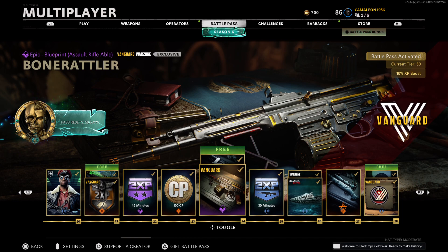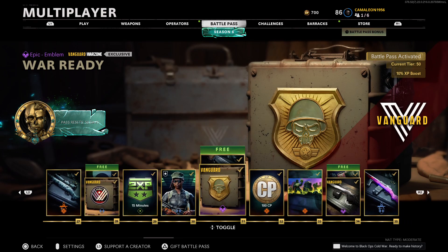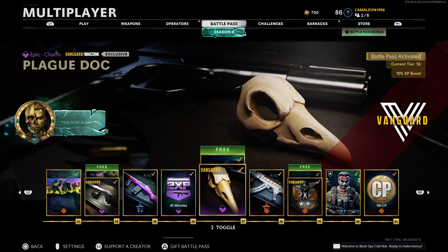Next is the Bone Rattler for the STG-44, it looks really nice. I like the green or gold part of it, really nice. Next up is a Unified sticker, really cool. Next up is the War Ready emblem. We got another blueprint called White Obsidian, looks like for the M1 Garand, looks really nice — I like the black and white.